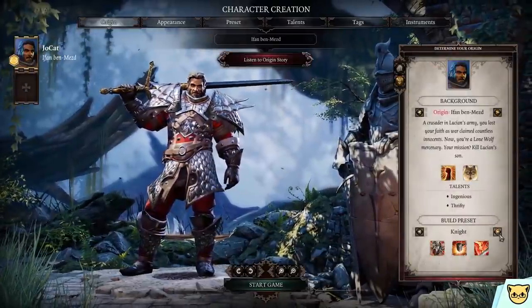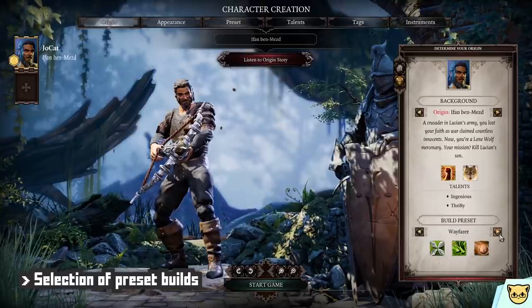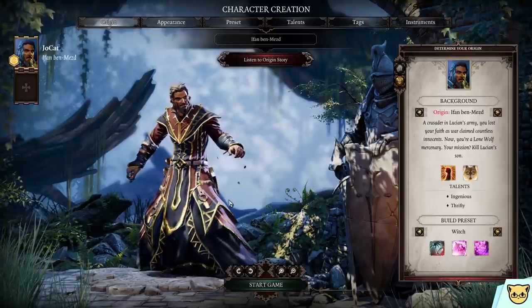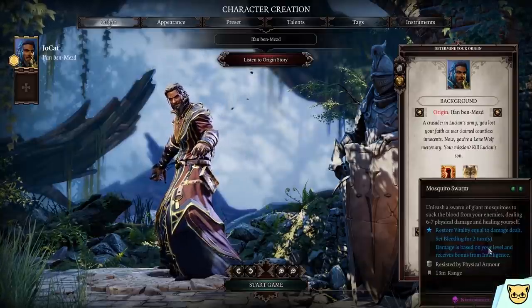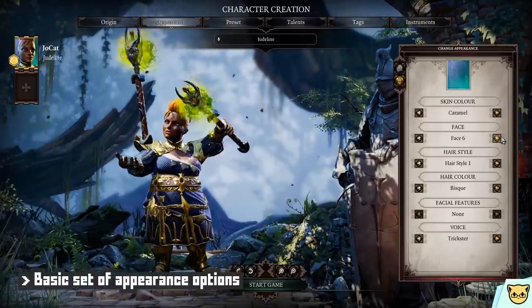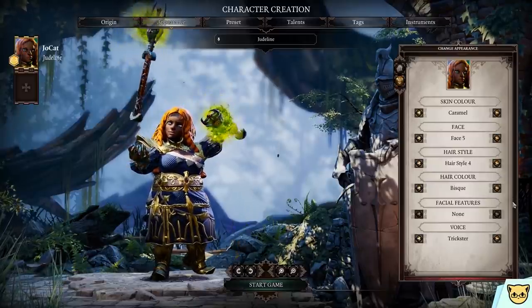After you select your race or origin, you can pick a build preset — a set of skill points distributed for you. This is here for anyone who just wants a nice pre-made set of skills without delving too deeply into it. After that, you have some appearance options, each with around a handful of selections to choose from depending on race and gender.